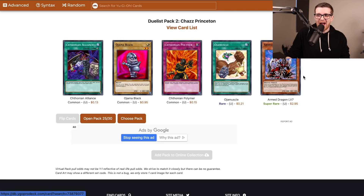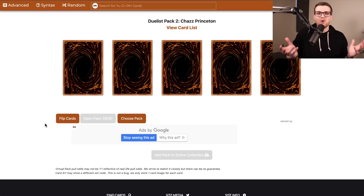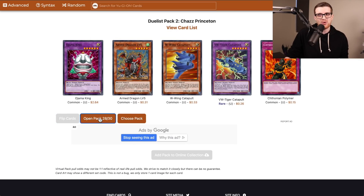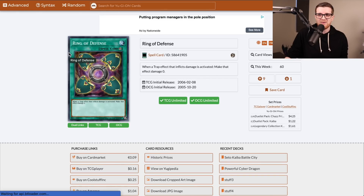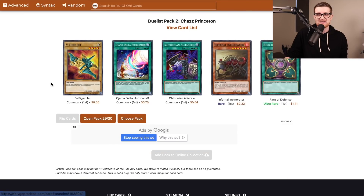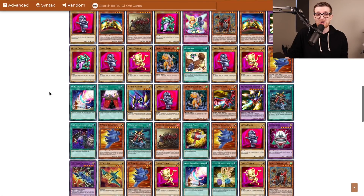Second copy of Armed Dragon Level 7 — I think 7 might be worth playing; not sure about 10, but at least 7 is not as high investment. Chthonian Blast is still a concern. Speaking of Level 10, there's a second copy of that — so if we want to go all in on that strat we absolutely could. Only a few packs left and this has been pretty good; I think we got almost everything we wanted. Second to last pack — Ring of Defense; not sure if this is very useful, it just makes effect damage of a trap card zero. I guess that theoretically stops Chthonian Blast, but it doesn't negate the effect. Last pack and nothing else too special. So we've got a lot of Chaz's cards to work with here — let's go into Dueling Book and start building.